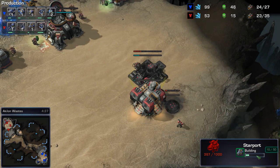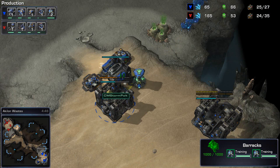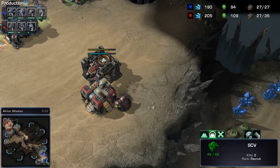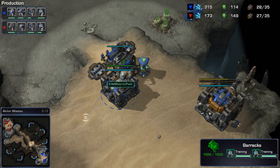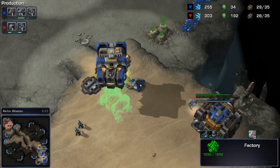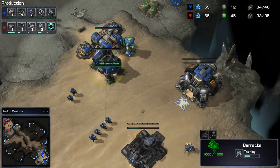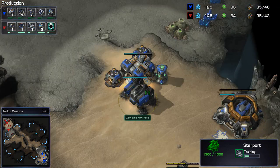It is a reactor instead of a tech lab, but the tech lab should be coming in sometime soon — there we go. If Pult double-trains marines and then goes into widow mines, the widow mine may actually be a better deterrent for banshees. The banshees may try to fly in from a number of angles, and by the time they reach the far side cloak may already be researched. It looks like it's going to be one widow mine, then double training more — is Pult going to have enough to shoot down that banshee? The banshee is now just being trained.